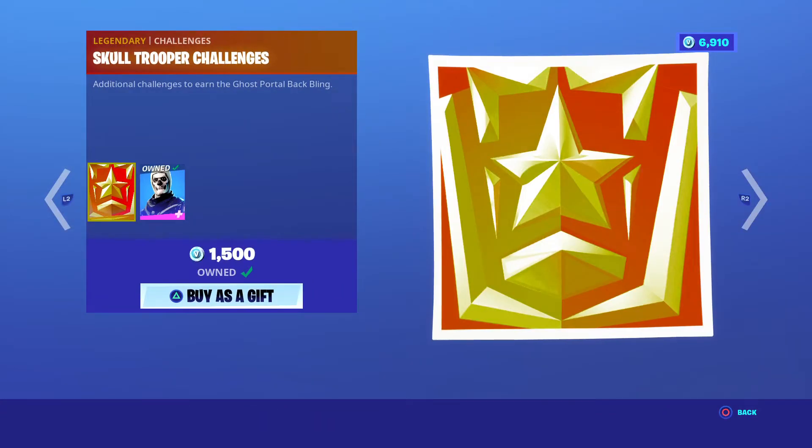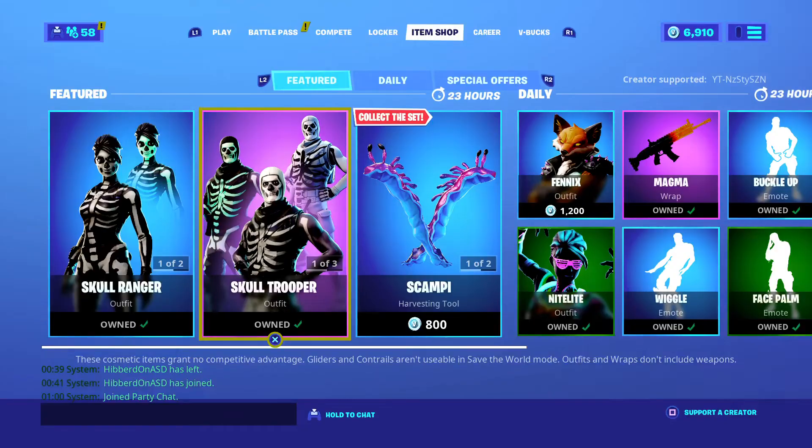We've got the Skull Trooper with three variants — black and white, green and black, and white and black — for 1,500 V-Bucks.